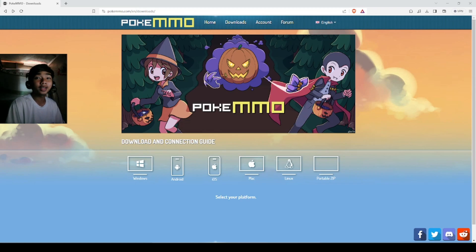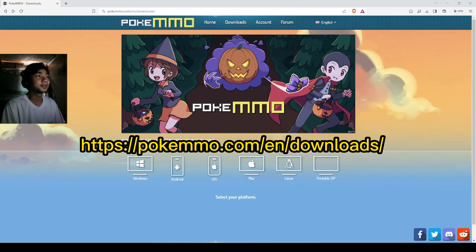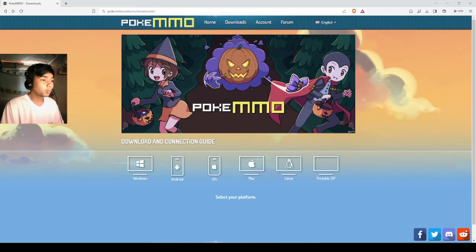I'll be teaching you how to download and install the game PokeMMO on your PC. First thing you need to do is go to the website pokemmo.com/en/downloads. Then go to Windows and click Windows.